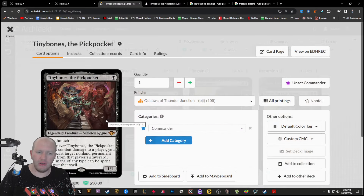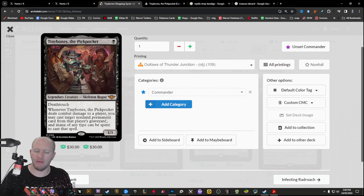Tiny Bones is a new card coming with Outlaws of Thunder Junction. He has Death Touch, only costs one, and then whenever he deals combat damage to a player, you may cast a target non-land permanent card from that player's graveyard, and mana of any type can be spent to cast that spell.